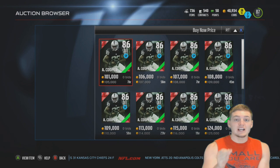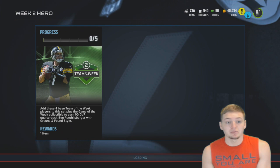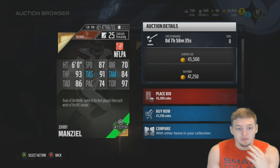His lowest buy now is currently $105K. Here's a tip: do not screw up like I did last week and buy one of these players the first day, because they're going to dramatically drop in price. I bought Marcus Mariota for $90K the night he was released and I don't even want to know what he's going for now — probably less than $30K. So Amari Cooper is probably going to drop down to about $40K within the next couple days. Johnny Manziel looks like he's going for $47K, and I would be very happy to pick him up.